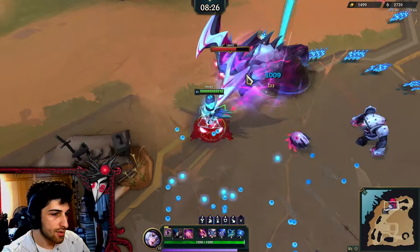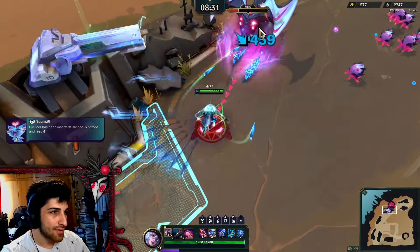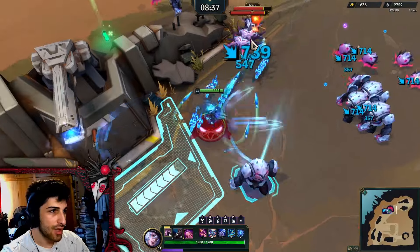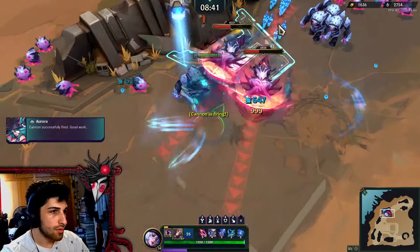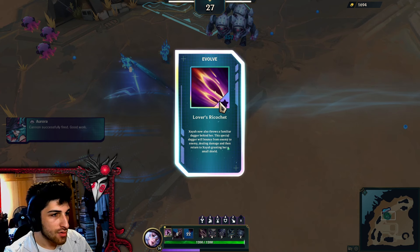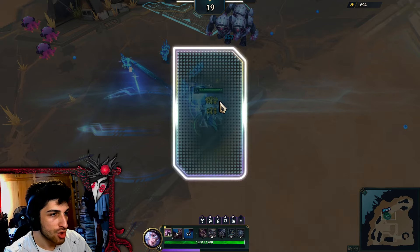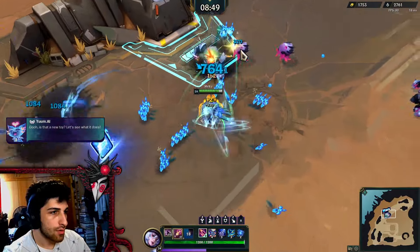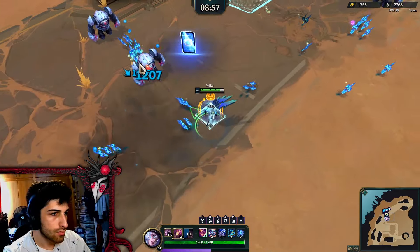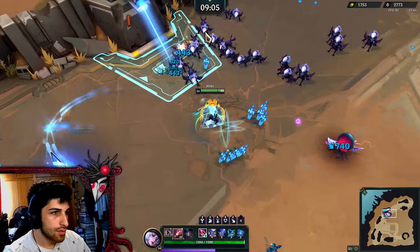I need to activate this cannon ASAP. Daggers, protect me. Finally no. I threaded the needle — it's fine. Zaya throws a familiar dagger behind her. This special dagger will bounce from enemy to enemy, dealing damage, and then return to Zaya and grant a small shield. Shields — we like shields. Any shields are good shields.